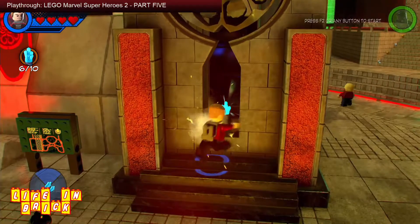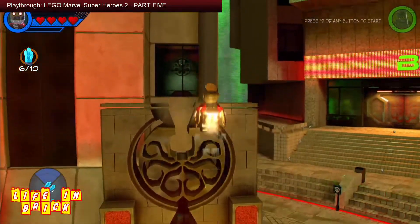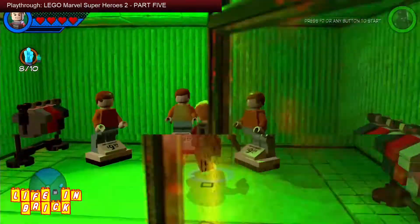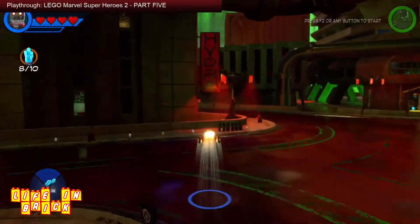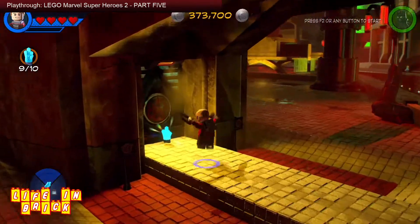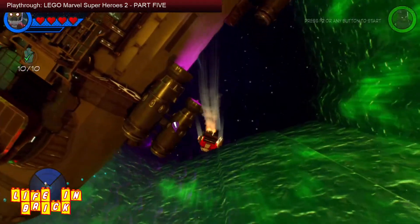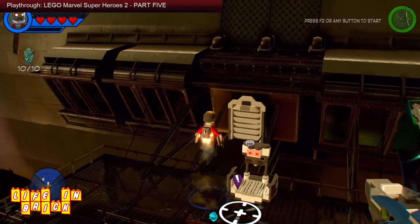I'm on the Manhattan Hydra alternate world, just looking for some vibranium. There's a massive Hydra airship up above — Julius Klaw, the bad guy from the last episode, is hiding up there. I need vibranium to open the door to get in and beat him. I'm using Star-Lord — he's my go-to guy in this game, kind of my Lego Marvel 2 version of Iron Man. We've got all the vibranium crystals now, so we're flying up to the airship to start the level.